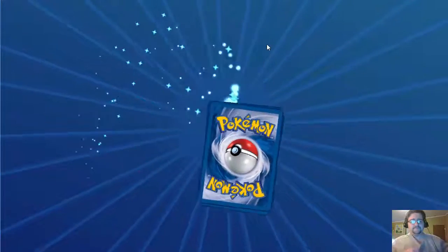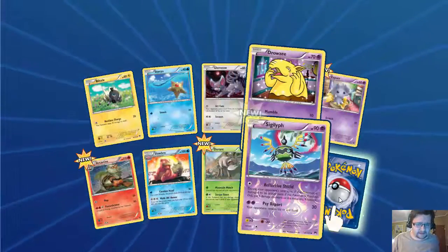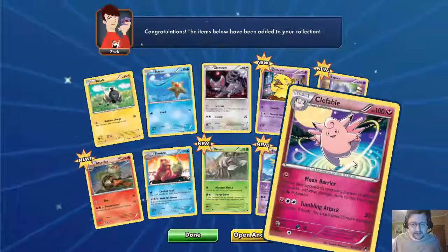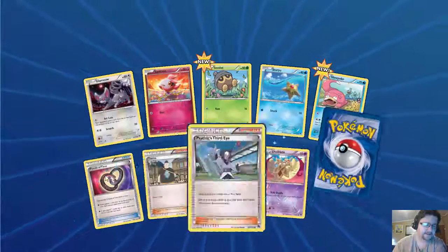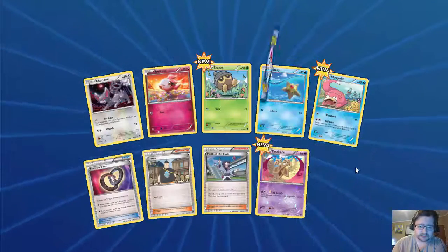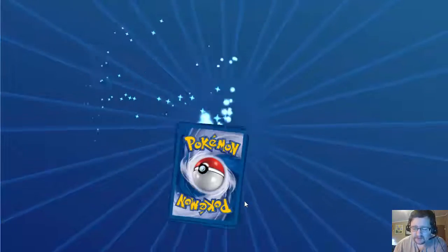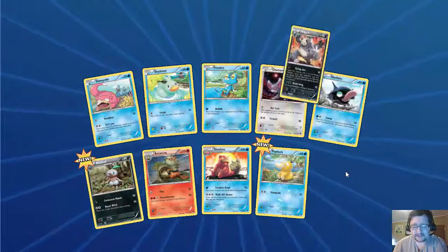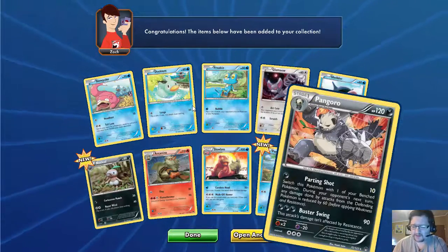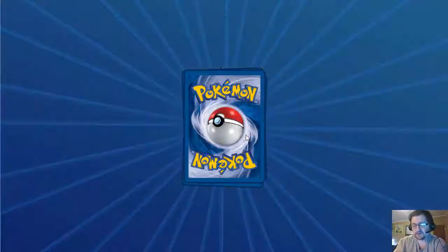Pack number three, here we go. We get a Drowzee — I actually wanted that. And a Clefable. Nothing too good yet, but Puzzle of Time is good and the Drowzee is good because I'm building a deck with that. Another Puzzle of Time, second and third copy — that's pretty good. Meowstic — really? So far nothing good out of these. I did get a Manaphy-EX earlier out of a lock pack; these ones are obviously not locked, so everything here will be up for trade.